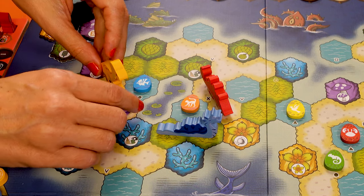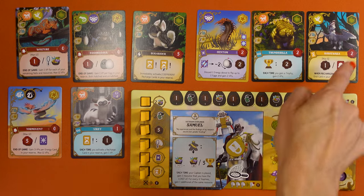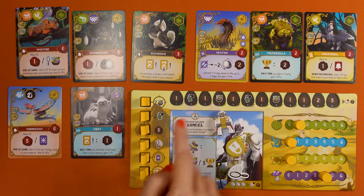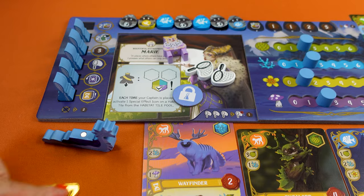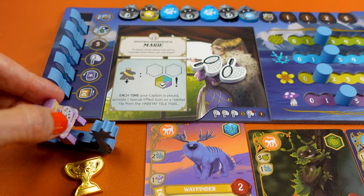In this one to four player game, you play a creature enthusiast seeking to assemble the world's leading creature reserve. You send your crew to collect resources or cards, you activate special effects to unleash your very own powerful combos. You collect and combine hundreds of different creature cards, each with the distinct ability of a wondrous creature. Once you progress through the game, your reserve gains new abilities and you get more powerful. The goal is to score the most points by creating the most harmonious reserve of wondrous creatures and completing achievements faster than the other players.